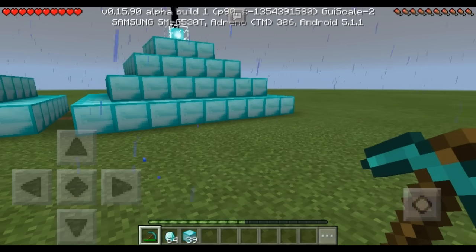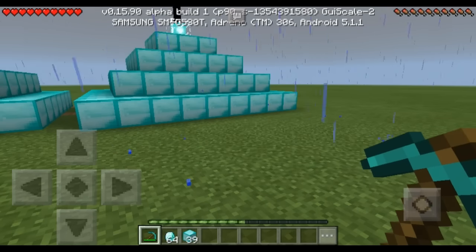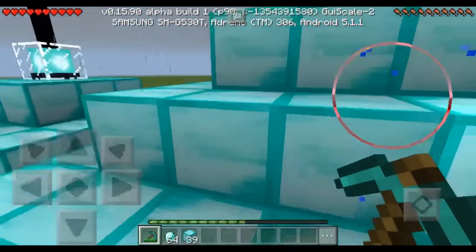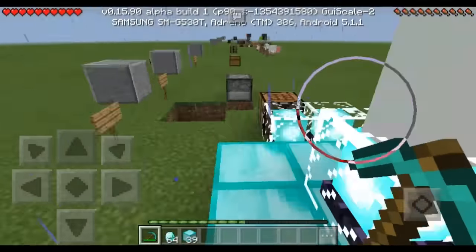You can change the color of the beam as I said before if you have stained glass, but they don't have that in Pocket Edition yet, which is too bad. But that's pretty much it — I'll show you the 6-beacon setup where you can get every single power inside a beacon.